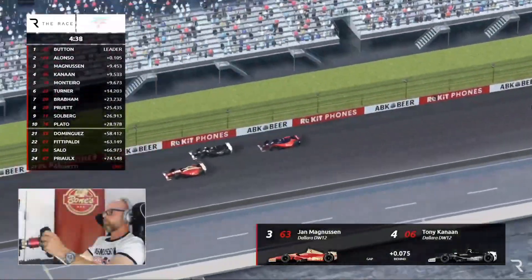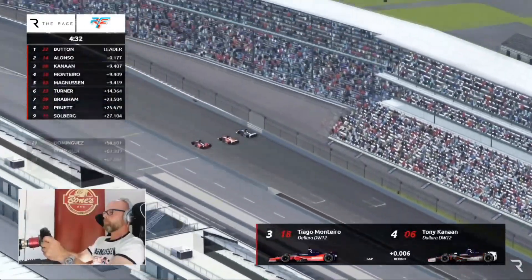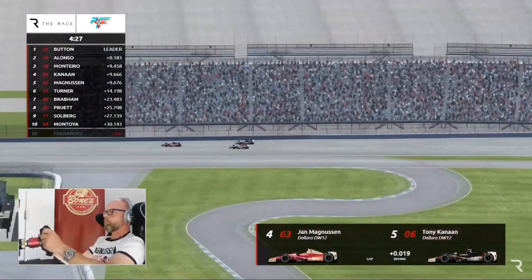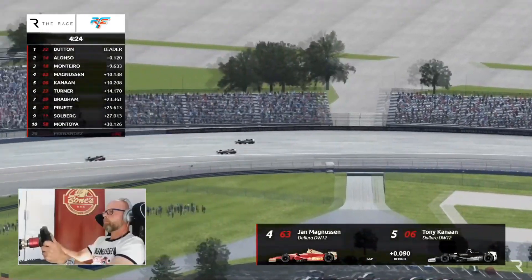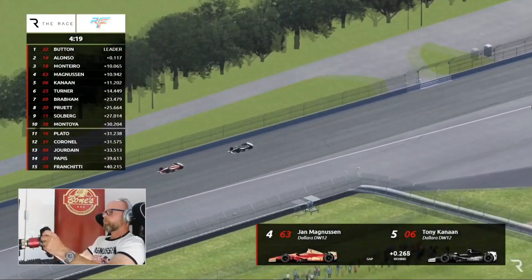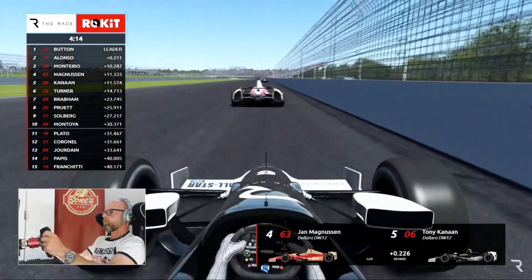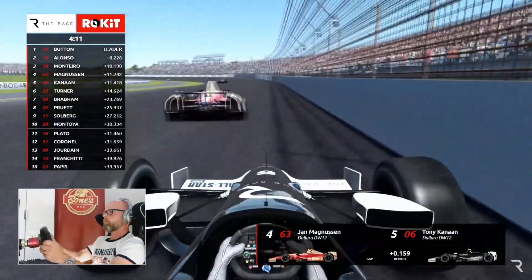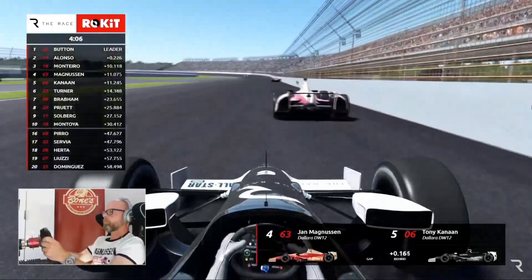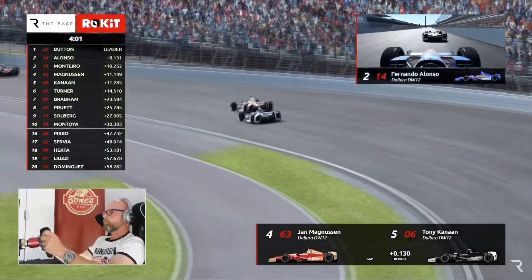Button and Alonso right together with less than five minutes left. Then Jan Magnussen — are we going to go three-wide here? Monteiro to the inside into Turn One — oh, that's amazing! Absolutely amazing. So close, so tight: Button, Alonso, Monteiro, Magnussen, Tony Canaan — we pointed him out, he's just inching his way forward. TK really is a competitor beyond belief; he's been doing it for years and I don't see him losing any of his skill.